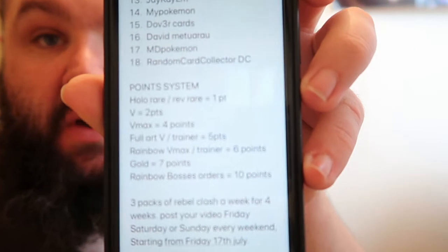And the point system is as follows. Holo Rare and Reverse Holo Rare are one point each. V card is two points. V Max is four points. Full Art or Trainer is five points. Rainbow V Max or Rainbow Trainer is six points — I said it wrong earlier. Gold card is seven points. And Rainbow Boss's Orders, the chase card, is ten points. Hopefully this competition, Dave Matario has calmed down a bit and let's see if somebody else can pull some fire.